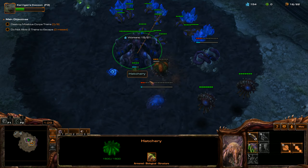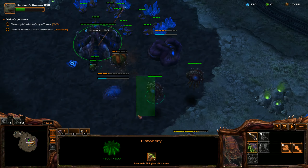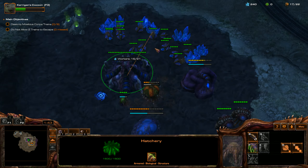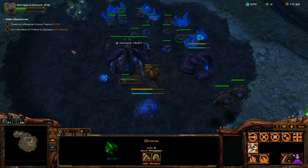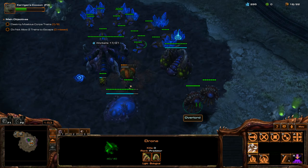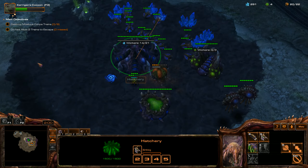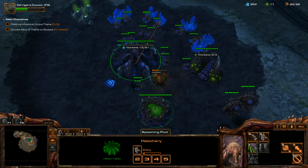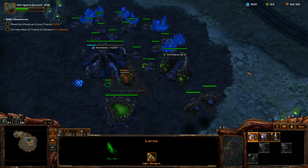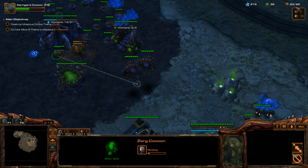I'm going to throw down an Extractor, then a Spawning Pool right away. I should have been a little quicker on that Extractor, but that's okay. We're going to want to create another Overlord because we don't want to get Supply Blocked — we've got to keep that up consistently. The Spawning Pool just got created, so we want to create a Queen right away as soon as that's ready. Now is a good time to create another Overlord; we're at 20 Supply out of 22.